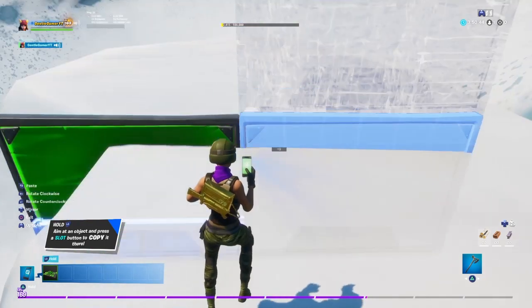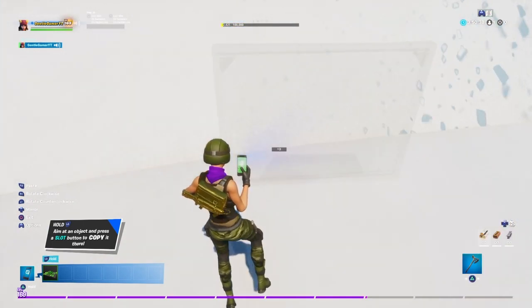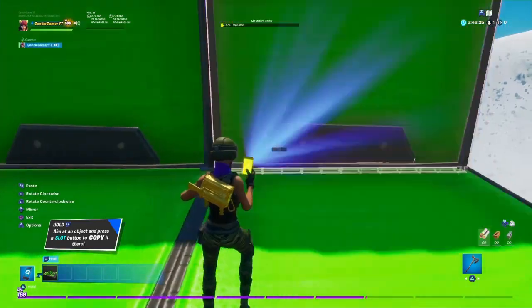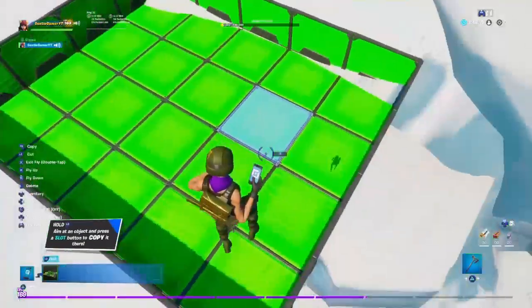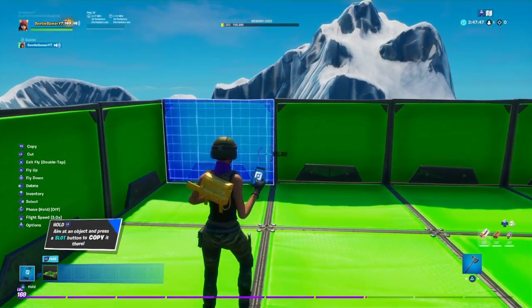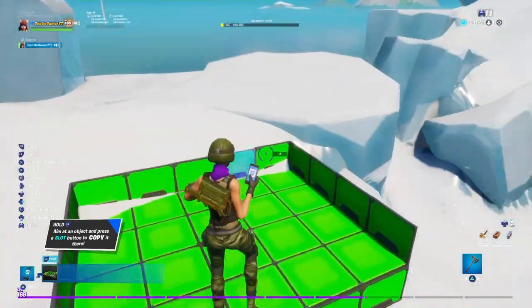Just make a box like how I'm doing right here. Make sure it has enough space for like 16 players to spawn. I'm adding the walls right now — make sure you add the floor too in the color you picked. As you see, I have more than 16 blocks here for spawn points.